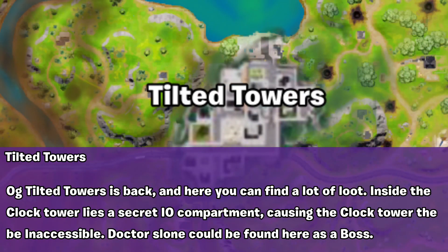Tilted Towers: OG Tilted Towers is back, and here you can find a lot of loot. Inside the Clock Tower lies a secret aisle compartment, causing the Clock Tower to be inaccessible. Dr. Snow can be found here as the boss.